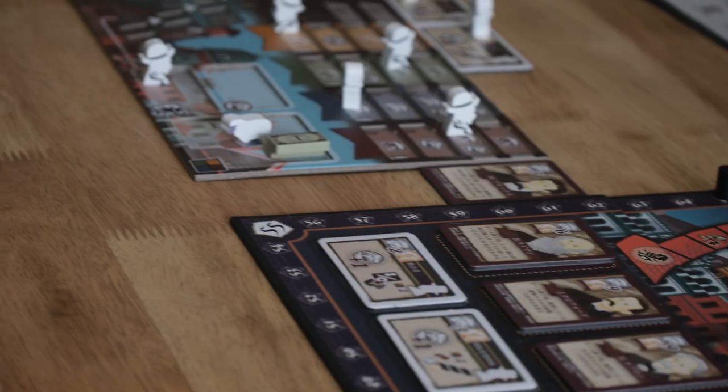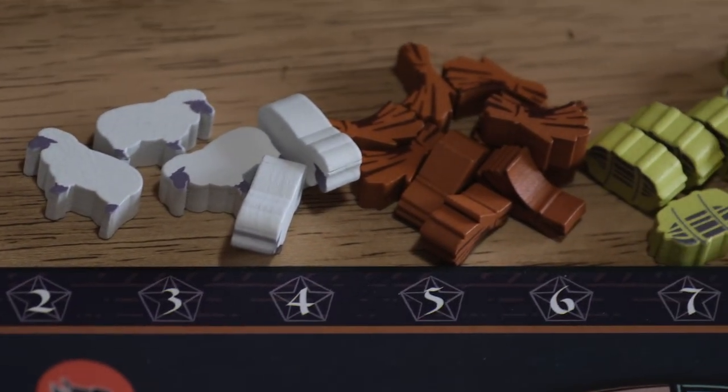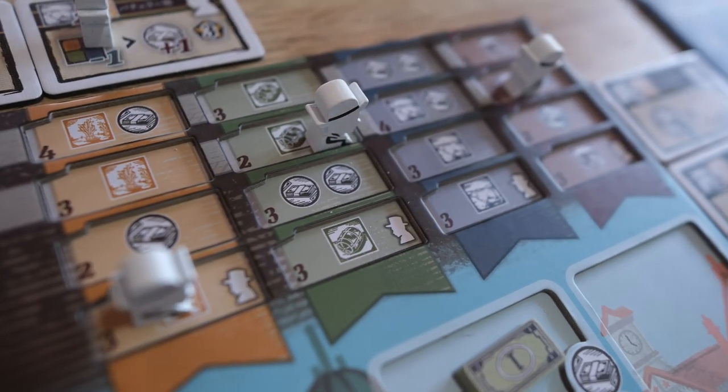You go back and forth throughout the game, and there are essentially five different scoring rounds. Once the fifth scoring round happens, the game is over. Some of those scoring rounds are how you get your resources, so there's not a consistent timeframe for receiving them — you need to manage them carefully. Your resources also have different values depending on the action you're using them for; a cow has value in some places and is completely worthless in others. Going to certain actions when you know your opponent has none can really benefit you and allow you to take advantage of more opportunities.